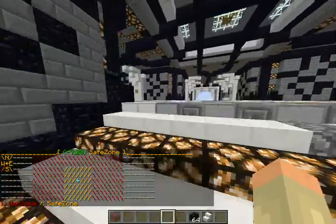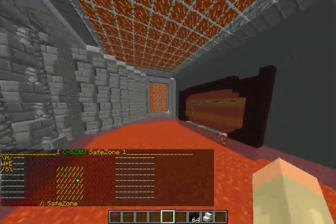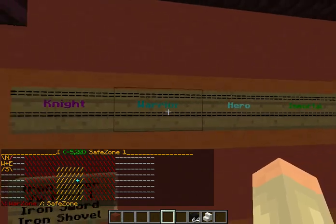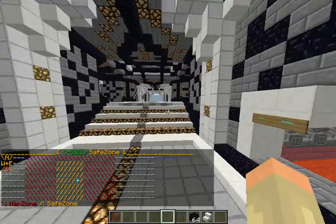This is the donator's room. It tells you what you get if you donate — these are the ranks. It goes from Night to Zeus, and I'll show you the kits in more detail in a little bit.